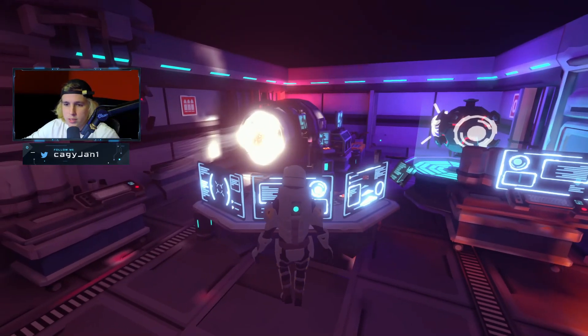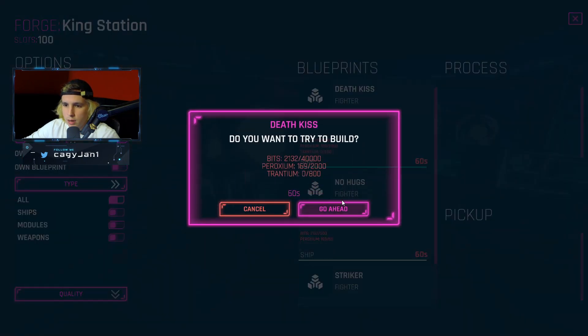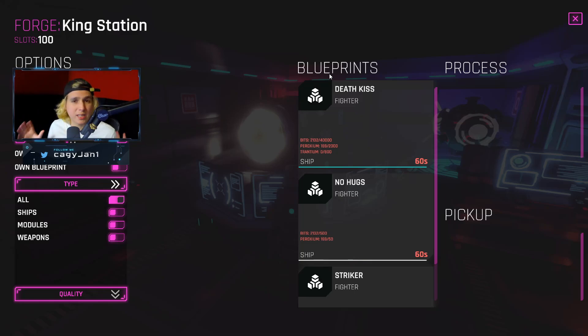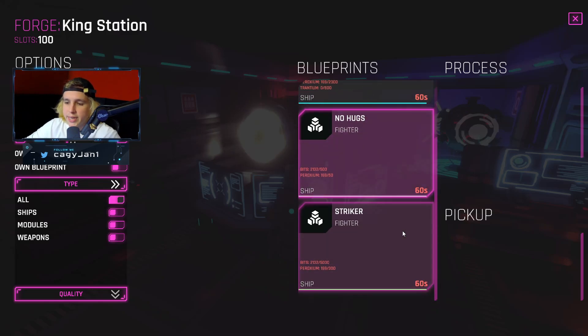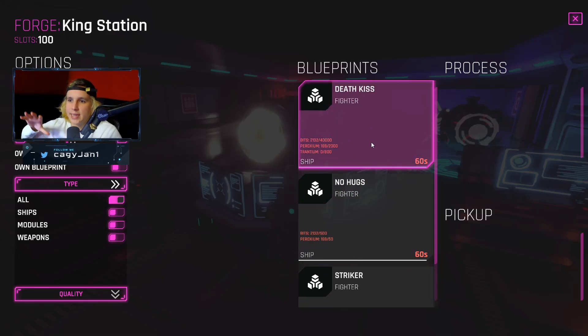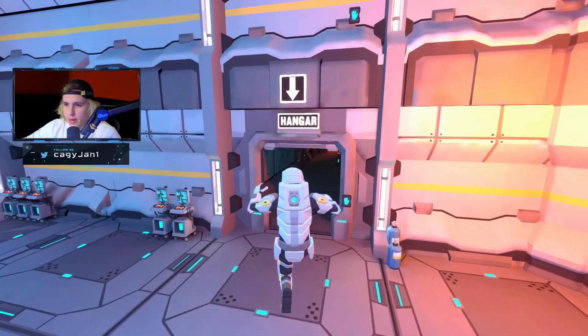Right here we got the forge — this is where you would forge items. You would need this amount of Bits, this amount of Peroxium, and this amount of Trattium. This is actually a blueprint from somebody else, so in reality somebody else that has a blueprint would put it here, and you would go out in the world, get all these resources, and then you can get one of these spaceships. Or you could be the owner of that blueprint, put it in the market, and earn that way.